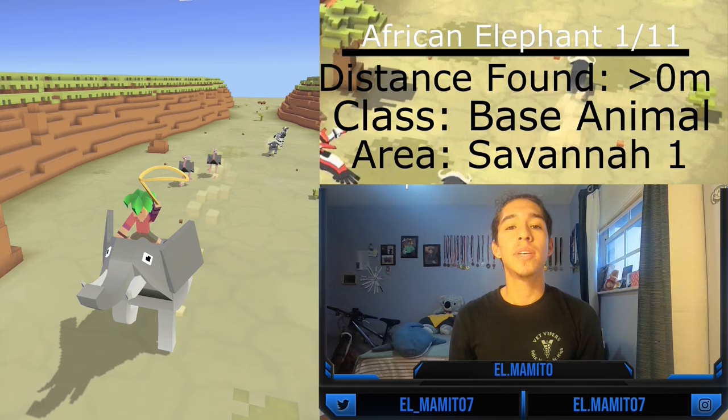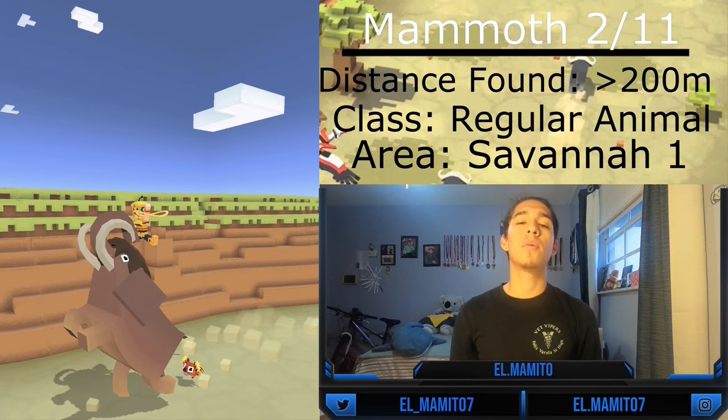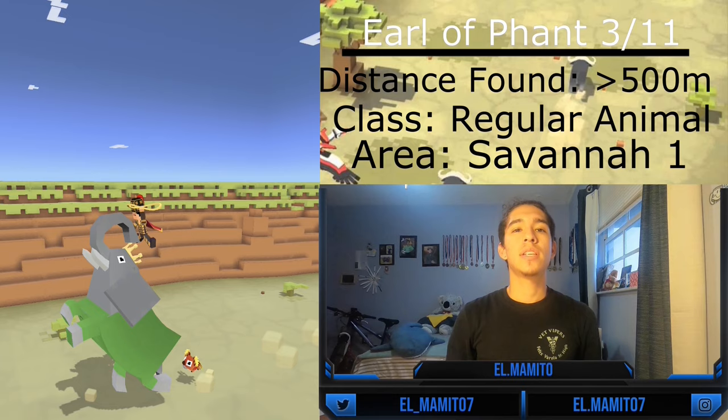The African Elephant is a base animal because it's the first elephant you get. You can mate and tame it at any point in the game in the Savannah, just like the Zebra. The Mammoth is the second elephant and can be normally tamed and mated after 200 meters. The Earl Elephant is the third elephant and can be normally tamed and mated after 500 meters.